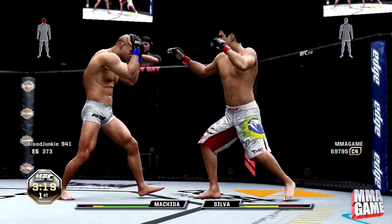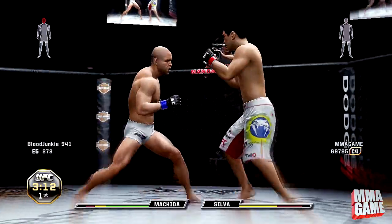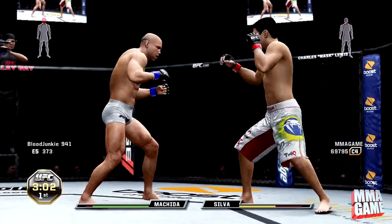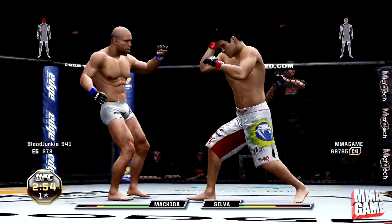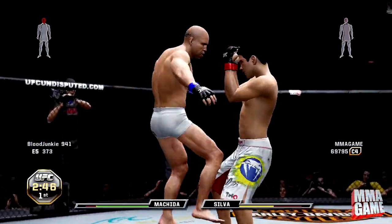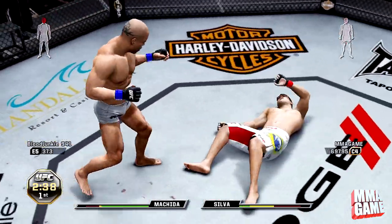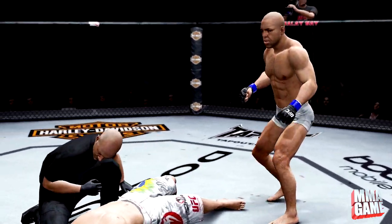It looks kind of funny. I went ahead and tried to do this with Vanderlei Silva against Lyoto. As you can see, my stamina is already gone and I'm just going for kicks, but he keeps blocking them. I keep spamming and throwing, and eventually I do land that head kick right there — knock him out. You can barely walk over to him and give him a ground and pound shot to finish him off.